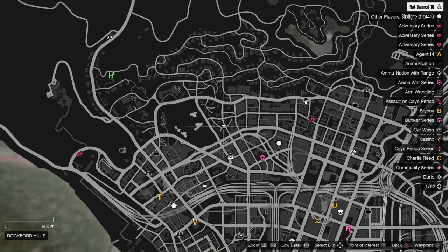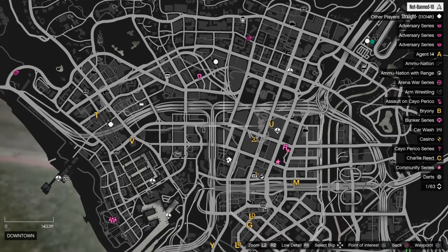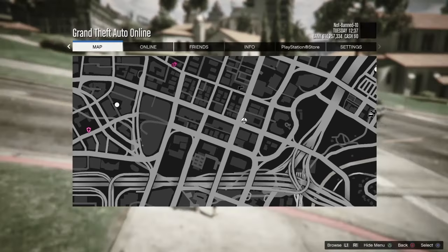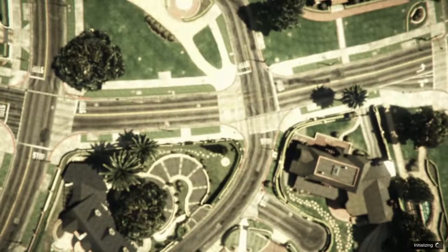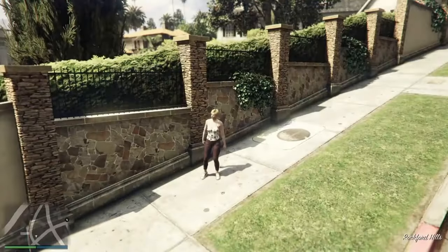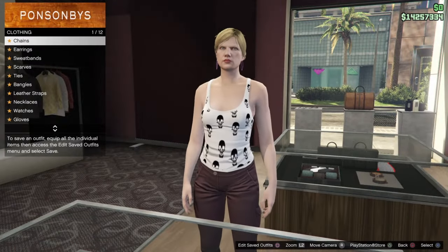Now we're going to stack up your accounts — you can get about 10 to 15, maybe 20 different pairs of joggers. When we get into that new session, all we're gonna do is pause it and find a clothing store. If we don't see any clothing stores on the map, we'll find a new session. When you spawn into that new session, pause it and see if you see any clothing stores on the map.